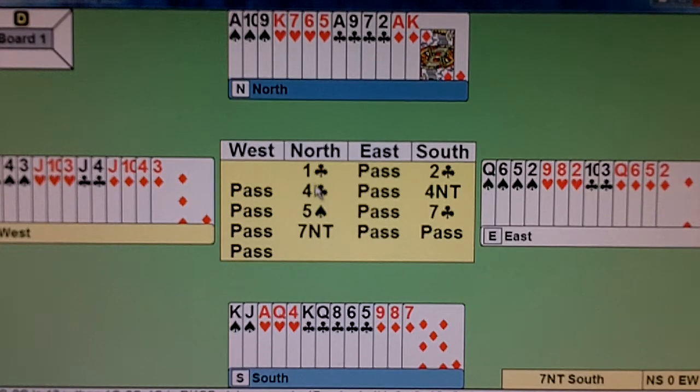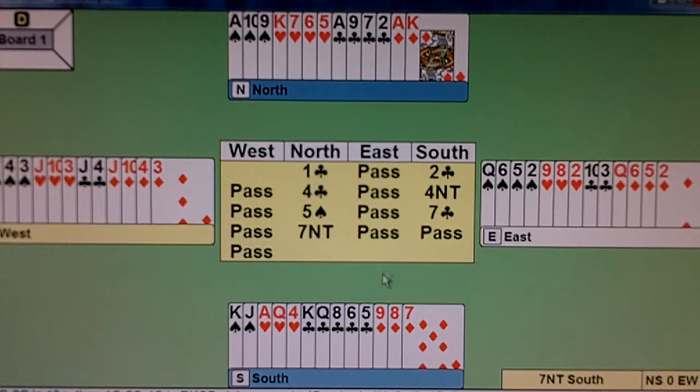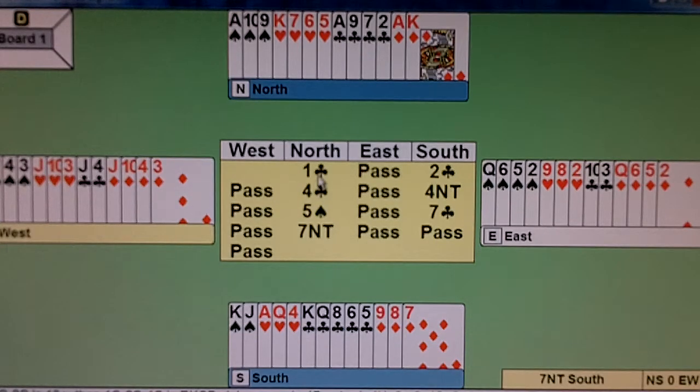The lesson here is: one club to two clubs is thirteen plus points. One club to two clubs to four clubs is Roman Key Card Blackwood. The answers to the four club asking bid are all the same: four diamonds, four hearts, four spades, four no trump.